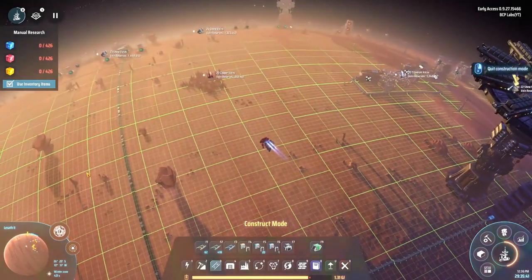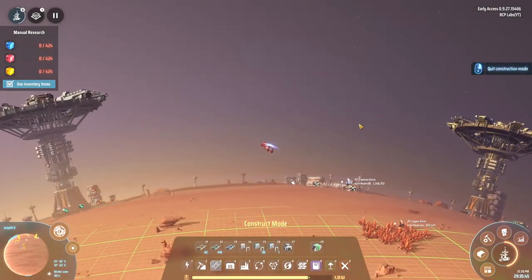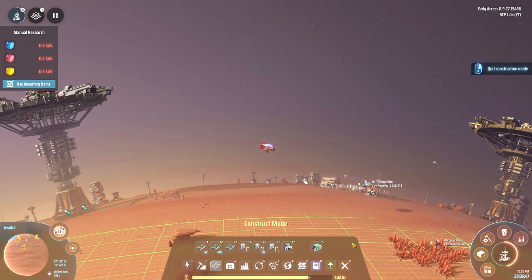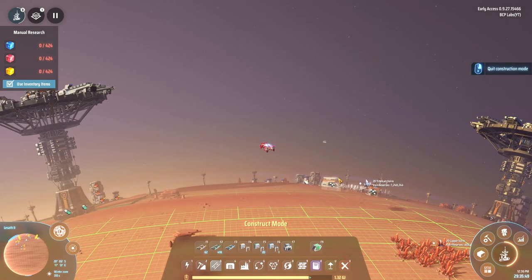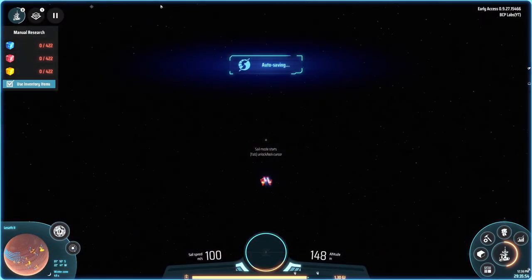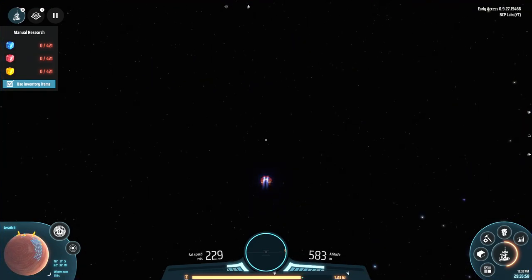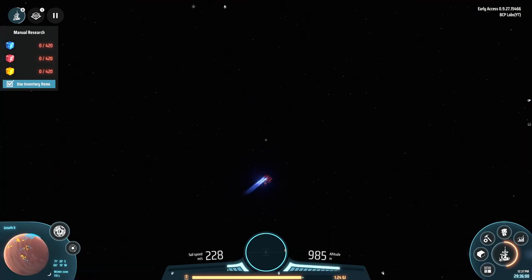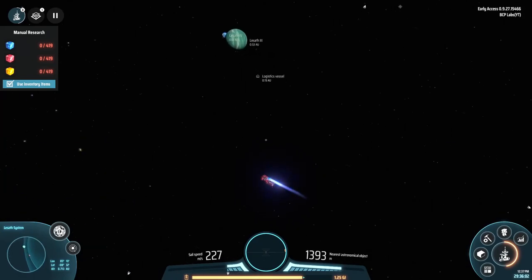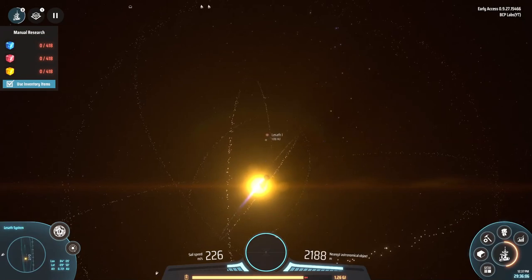I need to place one of these — doesn't have to be a tier three but I'll do tier three anyway. I've got to go up to Lesseth One — I keep calling it Lesseth, I should probably rename my favorite planet to that. Let's see — Lesseth One is over here.